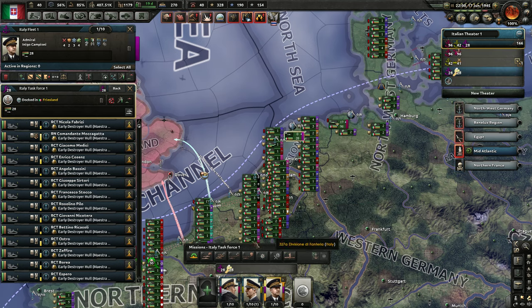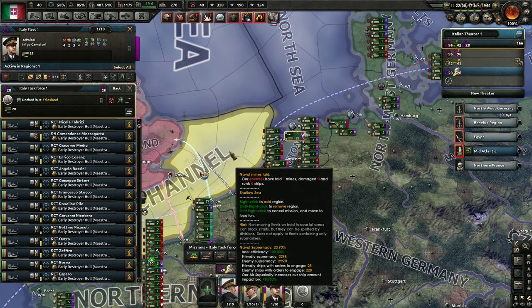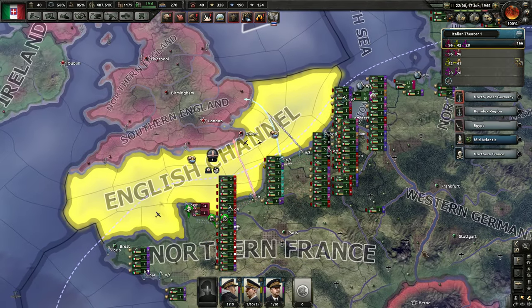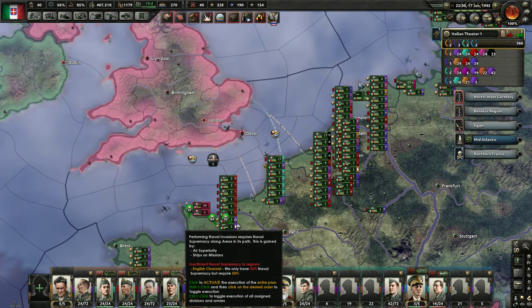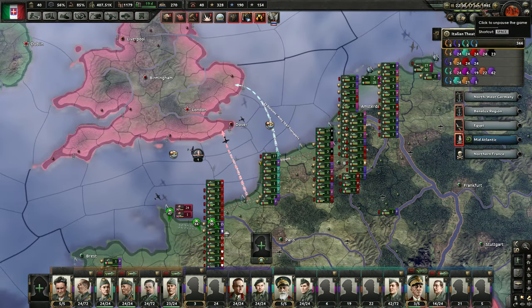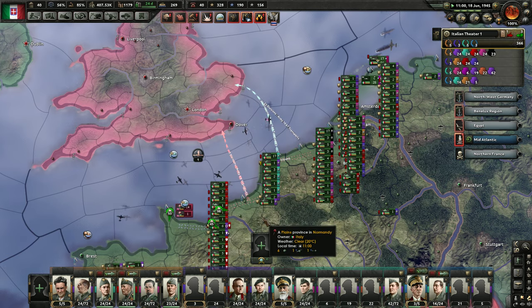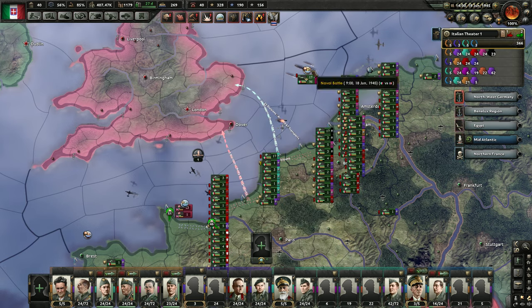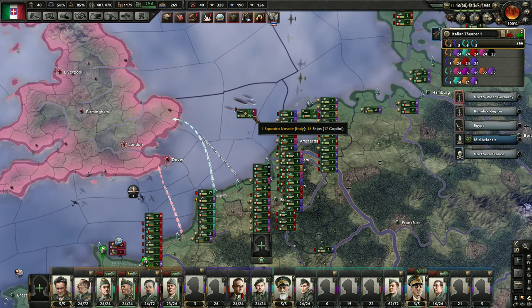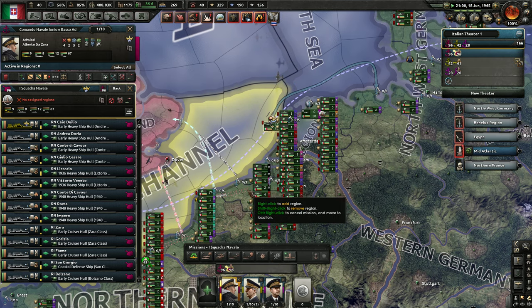We're going to abort the repair task. Let's put them on naval invasion support as well. So we got two on naval invasion support and then we'll click everyone to go across. Okay, wish me luck. Holy shit, that's a big fleet. I misclicked, of course I misclicked.